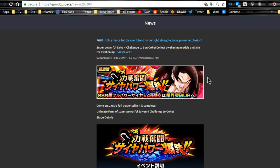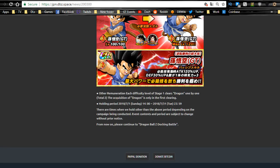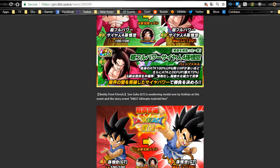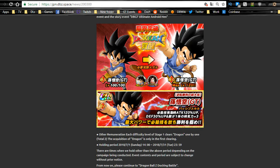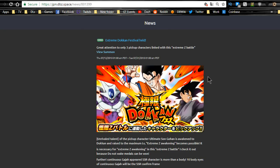The Ultra Super Saiyan 4 event runs until 7/31 daily, after which it'll only be available on technique and super days. Go ahead and take on the event to get your Ultra Super Saiyan 4 Goku — Dokkan Awakening is highly recommended. You'll also need these medals along with medals from the GT event for the base-form kid GT Goku in order to Dokkan Awaken him, so take advantage of the daily availability before 7/31.